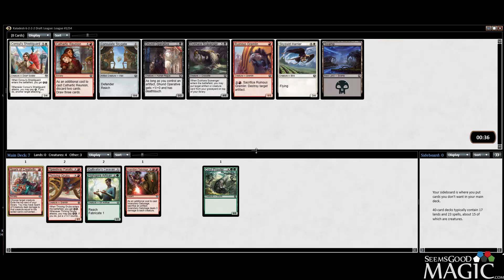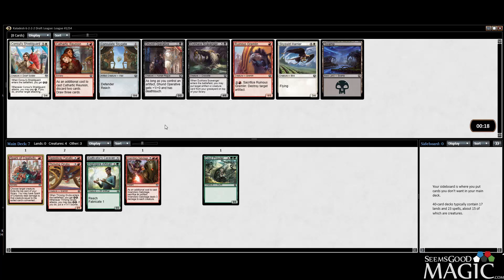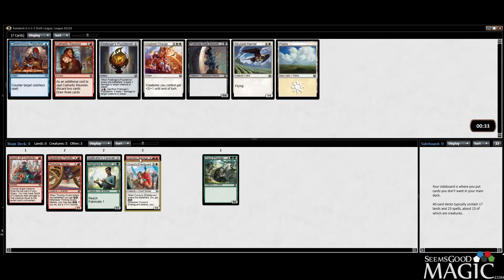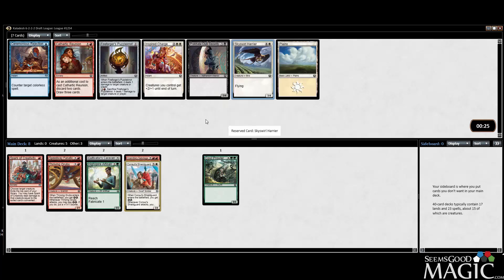We can take a Gremlin here which is certainly main deckable, Cathartic Reunion which is okay, a late Shield Guard - that card's good, definitely a four-mana three-four. There's an Operative we might be interested in. The Shield Guard synergizes well with our Sabotage. I don't really care about missing out on a Gremlin - there are other ways to deal with artifacts. Let's take the Shield Guard. That card's actually gonna be good with the Sabotage.